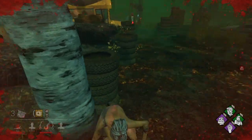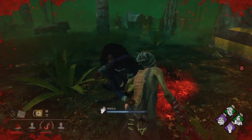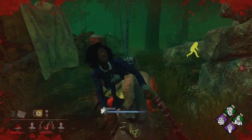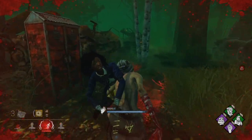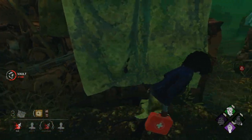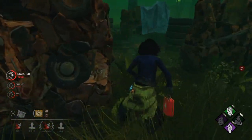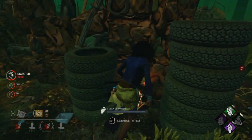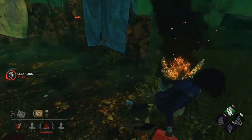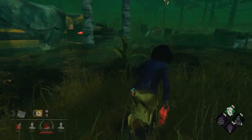Let's see what we can do. I don't see any hooks around — we're gonna be at 50% wiggle. We should be able to wiggle off here. Yeah, we wiggle off! Ruin is there — they're doing the gen. Let's try and get rid of Ruin. Nice, we get rid of Ruin with that. Pog!